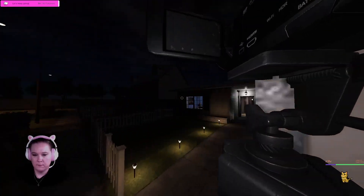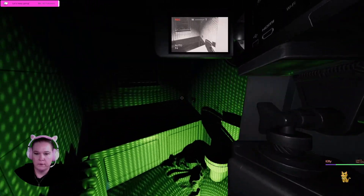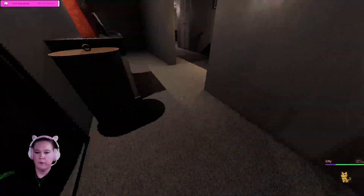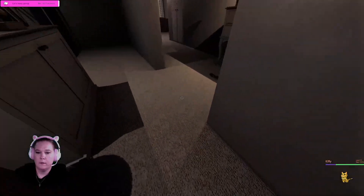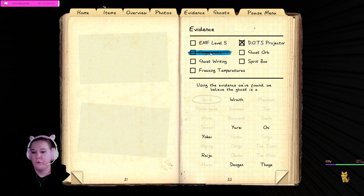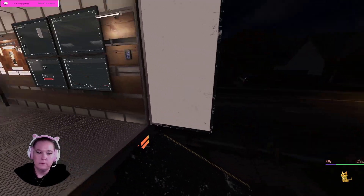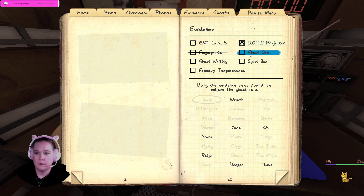The objective is to prevent hunting with a crucifix. I don't think we found a great hiding place — there are two but they're not great. Dots confirmed, no fingerprints. We definitively have DOTS and definitively have no fingerprints. Could be a Fae — that's dangerous. What's our sanity at? Not quite Fae hunting range. We have DOTS and orbs... Ghost writing would be Fae, freezing would be Onryo.